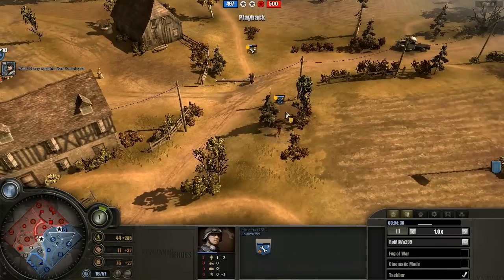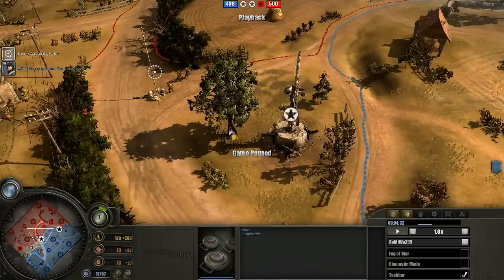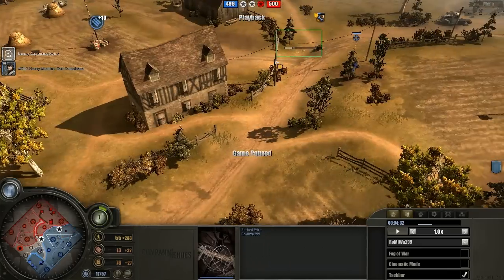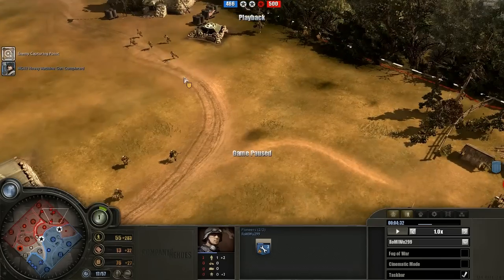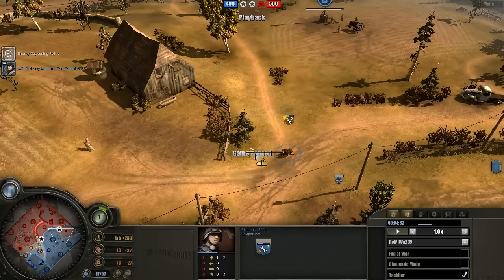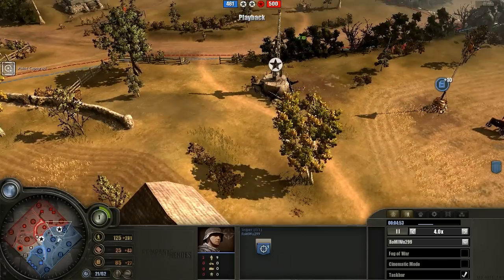Rifles flanking around, mine going down. Interesting mine positioning — something to keep in mind. Another thing when watching replays: not only looking at builds but looking at the small parts. Mine positioning is very, very key early game for Wehrmacht, especially with this build, because you're fairly underpowered in terms of tier-one strength and you really need to make the Sniper worth as much as possible. Wu is using his Sniper around the mine — very smart. He does have that mine keeping him fairly safe.